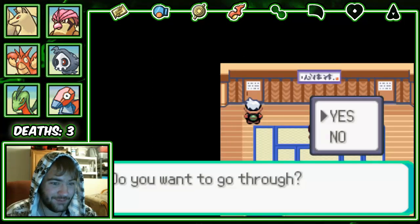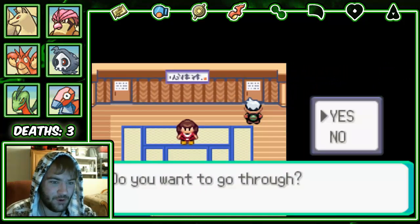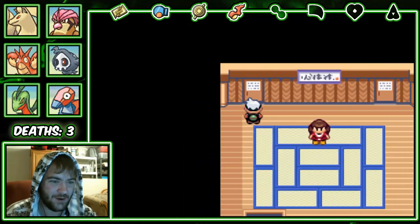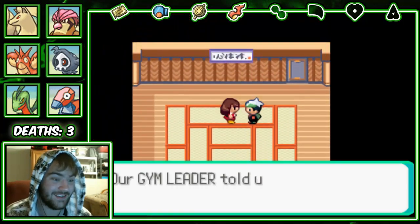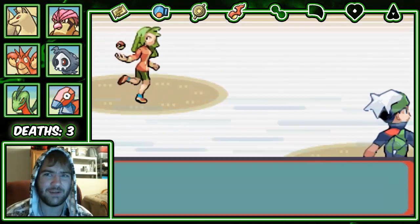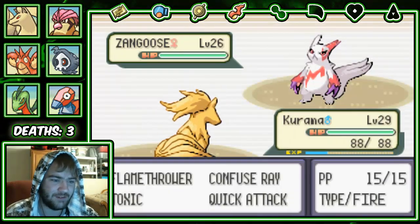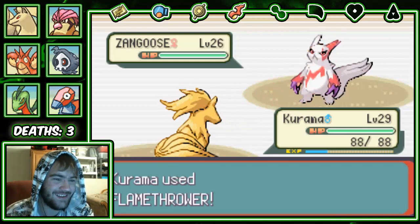Okay, this one is the strength room — that sounds terrifying if that's what the defense room was like. And this is the one-hit-KO room. Let's lead with Kuramu and just try to Flamethrower whatever the strength room has. It's automatic — she's gonna have a Hyper Potion, I know it. I don't even think we can buy Hyper Potions yet. Let's go for Flamethrower — we're faster, that's actually really good news. Ninetales looks really pretty from behind.